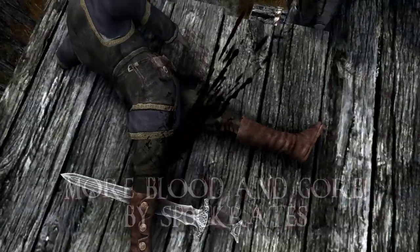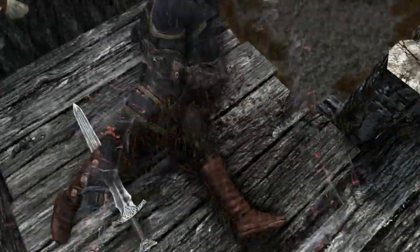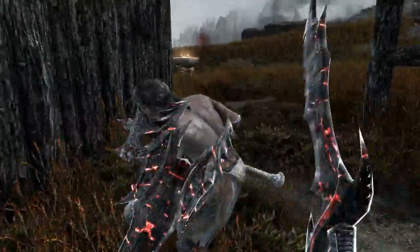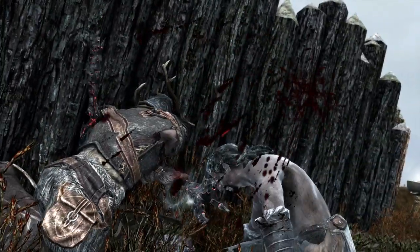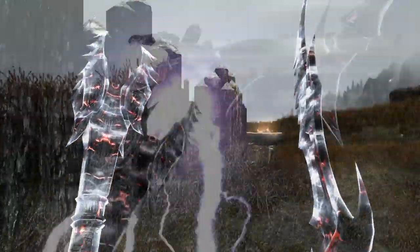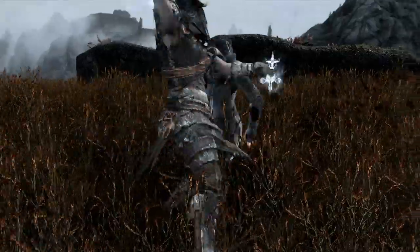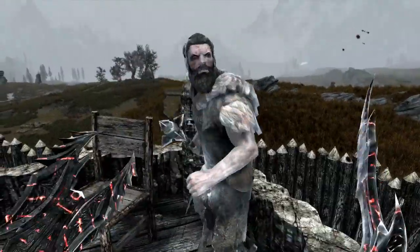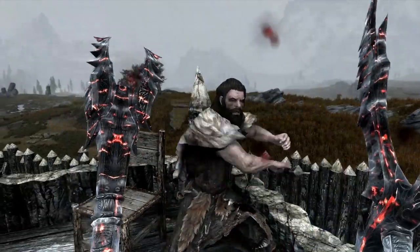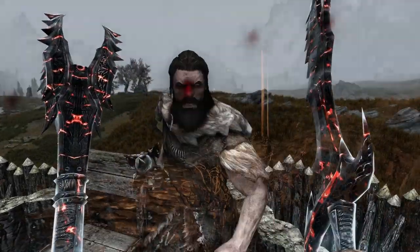Another extremely popular mod is More Blood and Gore by Spookrates. It adds large amounts of blood and gore to the game making each blow and swing more interesting, while aiming to keep realism so the amount isn't outrageous — just noticeable. It makes you more likely to encounter blood in larger quantities and adds more blood drops to the screen to improve the realism of attacking a foe.